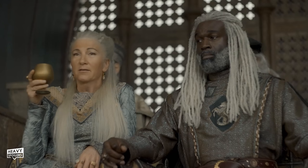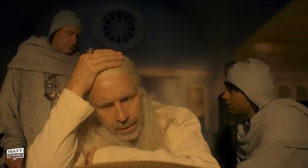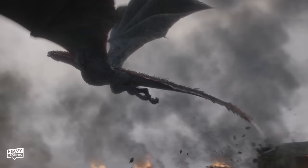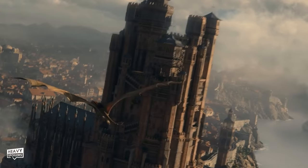Here we also see Rhaenys, who comes to be known as the Queen Who Never Was. She becomes somewhat of a mentor to Rhaenyra, which we'll talk about more as we get into the season. From here we cut to the title scene, which has the Targaryen banner on it that you'll probably recognise from Game of Thrones. We next get a big time jump to pick up in Viserys's 9th year of rule. Here we join Rhaenyra riding on the back of her dragon Syrax, which was known for its yellow scales — swooping through King's Landing in a scene very reminiscent of Dany's attack during season 8.